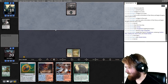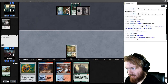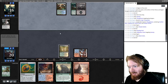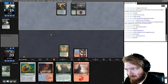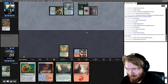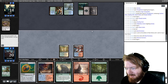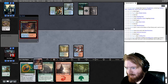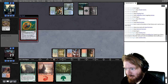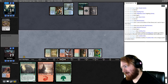Opponent plays a Breeding Pool untapped and a Wolf Willow Haven. We'll play our Steam Vents tapped. Opponent plays Read the Bones — scry one to the top, one to the bottom, draw two, lose two life. They play Botanical Sanctum. We draw nothing of consequence, so play Scalding Tarn, fetch with Scalding Tarn, let's get Taiga. Play Coalition Relic, put a Charge Counter on it, and pass the turn. We have up to six mana next turn.